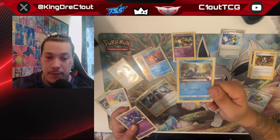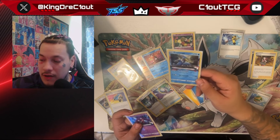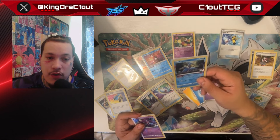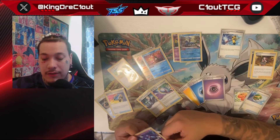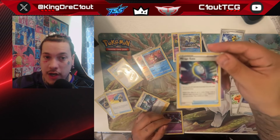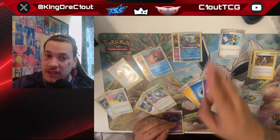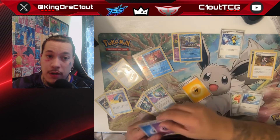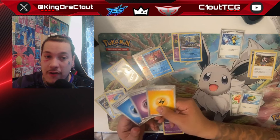The Lost Zone also fuels attacks for some of our attackers, like Cramorant. Cramorant's Lost Provisions ability lets us use Spit Innocently — 110 damage flat, no weakness or resistance, for two Water and one Colorless. Once you have four cards in the Lost Zone, you can be doing 110 damage on your first turn going second. The next crucial number to hit is seven cards in the Lost Zone, which fuels our Mirage Gates — a powerful item that lets you pick two different types of energies and place them onto your board however you like.